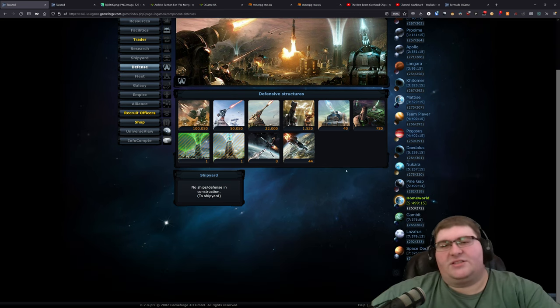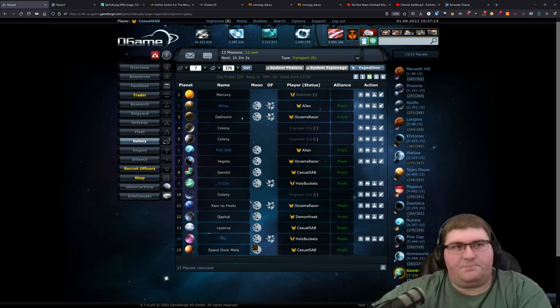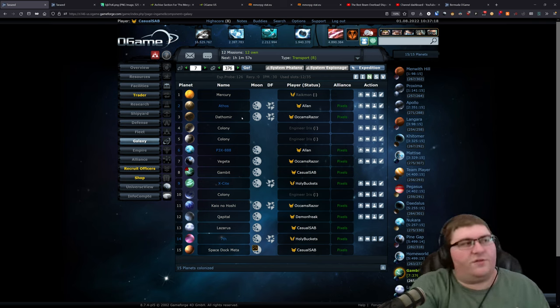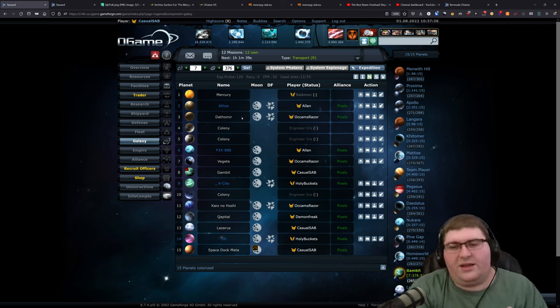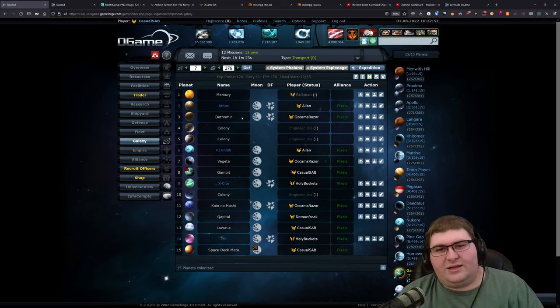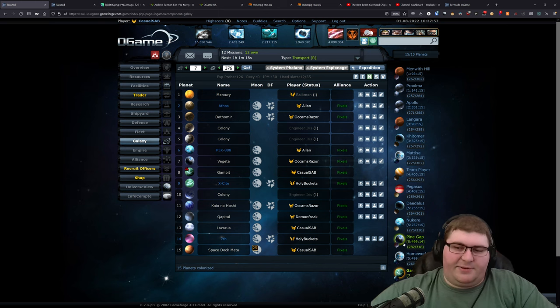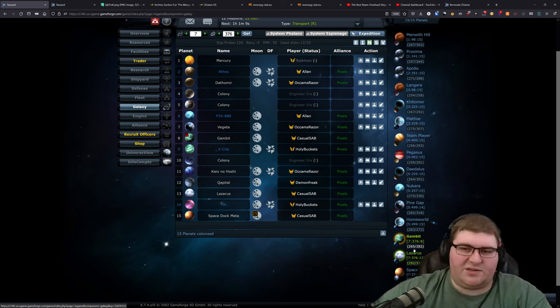Now we move into the safe system I have with my alliance. A safe system is one that you and your allies fill up. By filling the system, it takes longer for someone to attack you from outside your solar system. When someone is attacking you — especially if they have a large fleet — they want to be in the same system because it costs less deuterium and the attack arrives faster. With me having a safe system filled with my alliance, people have to attack from outside the system, which drastically increases the fuel cost and travel time. I have two planets not in slot 15 temperatures because they're in this safe system with my alliance members.